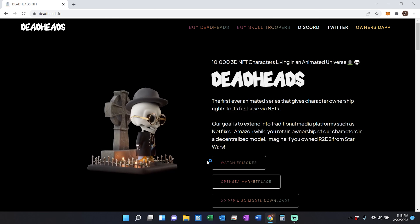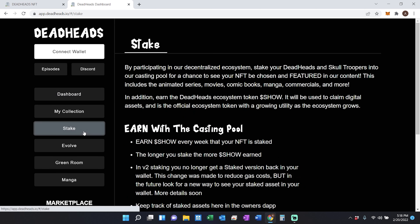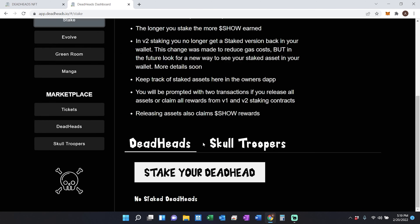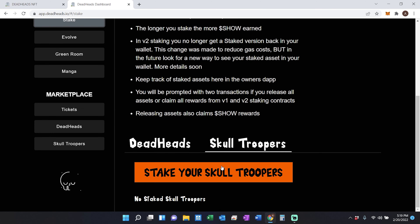I'm going to walk you through exactly how to stake any Deadhead or Skull Trooper. The first thing you're going to need to do is head over to Deadhead's official website, deadheads.io, and then from there make your way to the owner's dashboard. From here you're going to need to connect your MetaMask wallet, and then on the left there's an option that is Stake. Once you're on the staking tab you'll then need to select if you're going to stake a Deadhead or a Skull Trooper.